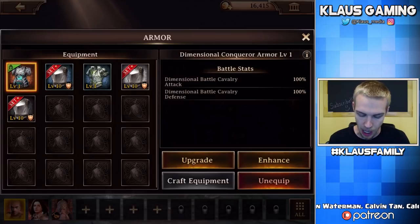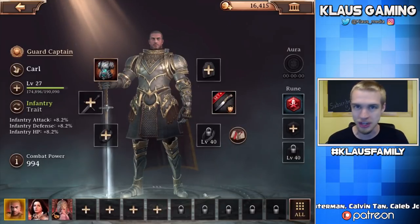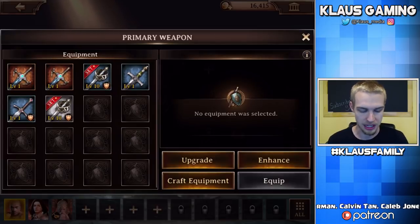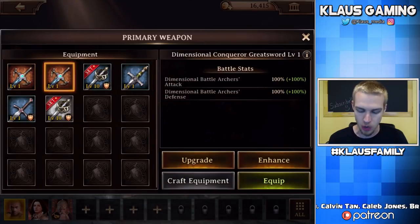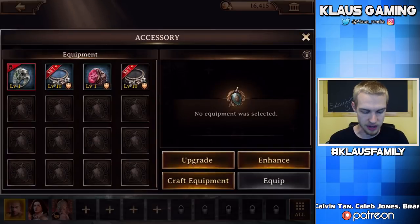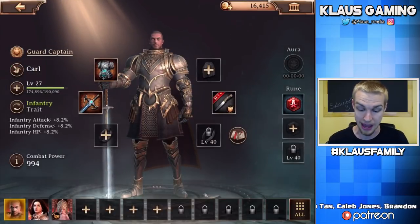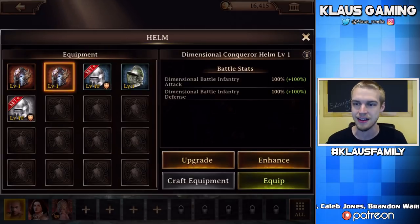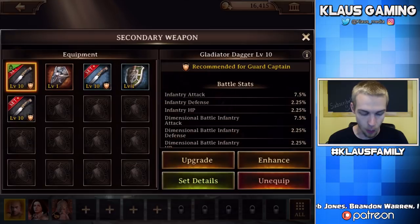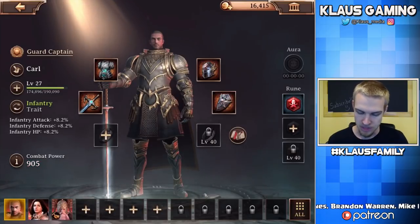Karl's armor is currently only level one, so let's give him better gear. The gladiator armor is recommended for the guard captain, so we'll hold onto that. The architect armor goes to Harold. The dimensional conqueror armor is what we need since we're going through the dimensional gate — we can't upgrade it yet as we don't have the required items, which is why you want to do lots of quests. Let's give him the dimensional great sword, and we'll also equip the dimensional conqueror shield for him.